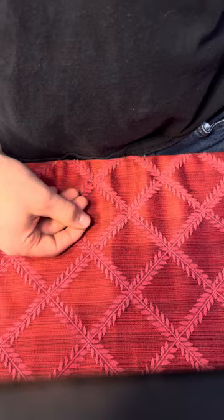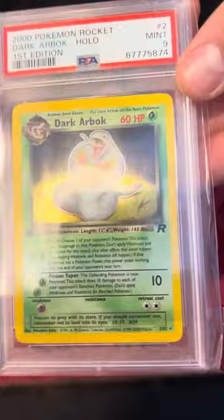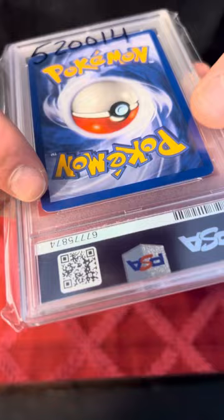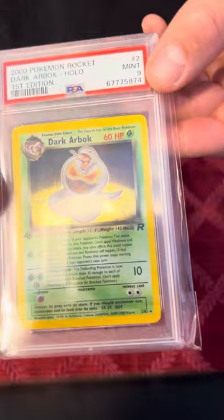We got a First Edition Dark Arbok and a 9 — nice card. You can see that corner damage right there, and a little bit there, but still a 9. The front is in immaculate shape, and that's what I think you should really care about when you're looking at cards. That's a nice haul right there.